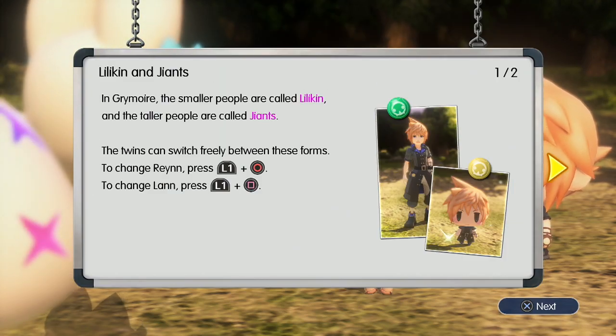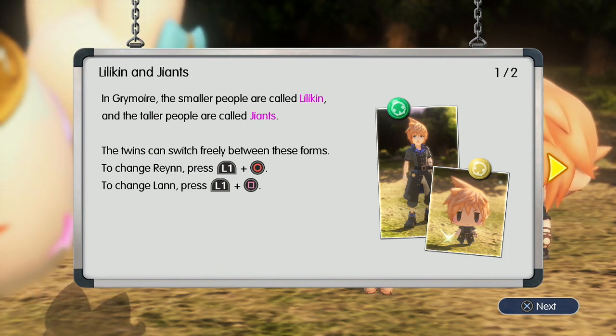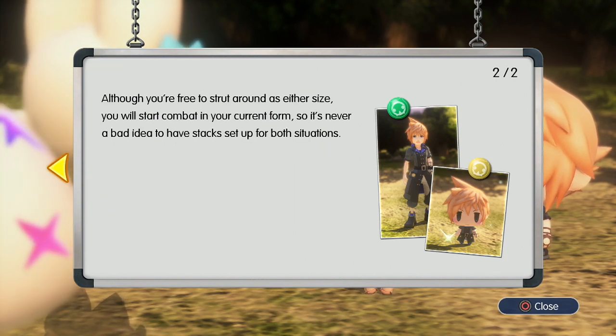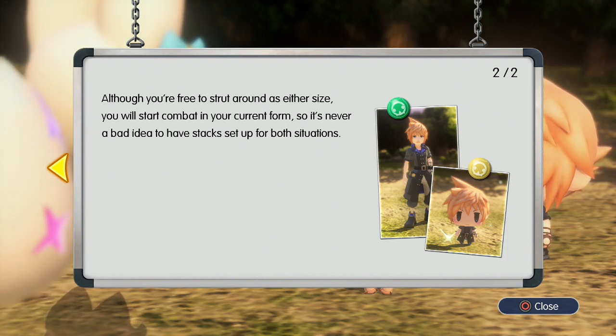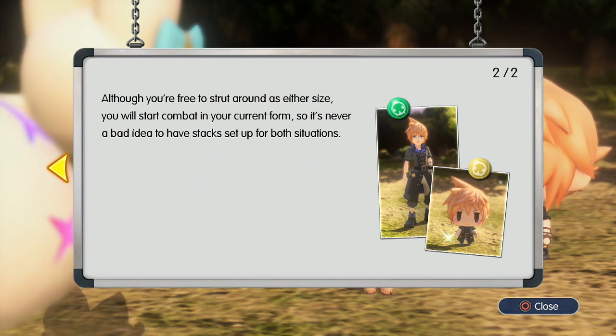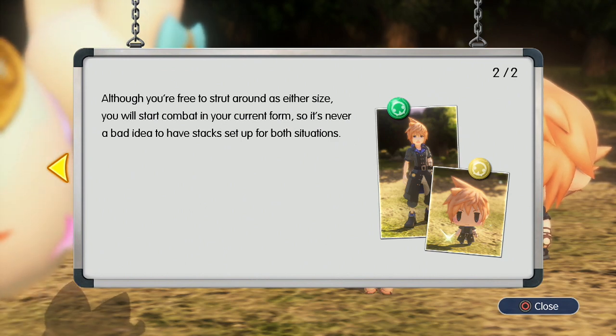Lil'kin and Giants - in Grimoire the smaller people are called Lil'kin and the taller people are called Giants. The twins can switch freely between these forms. Although you're free to strut around as either size, you will start combat in your current form, so it's never a bad idea to have stacks set up for both situations. We haven't learned too much about the advantages of each form yet, so we'll see.